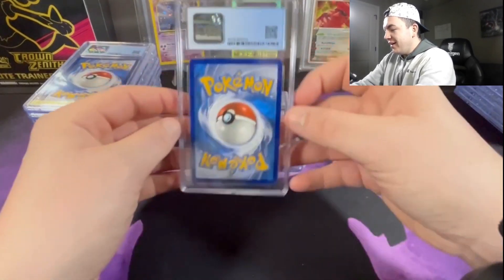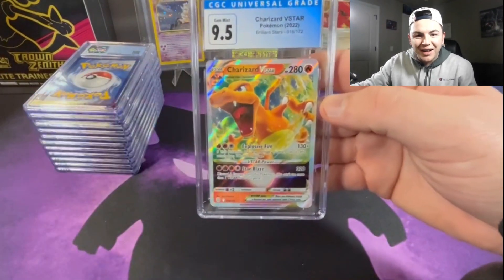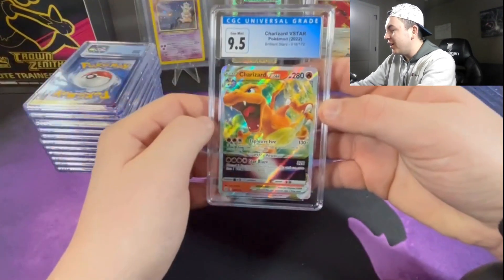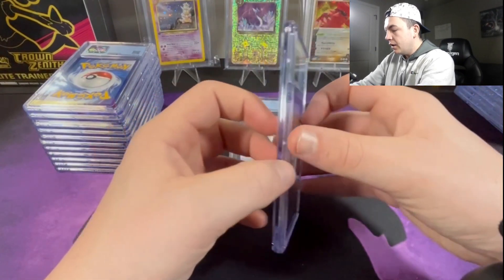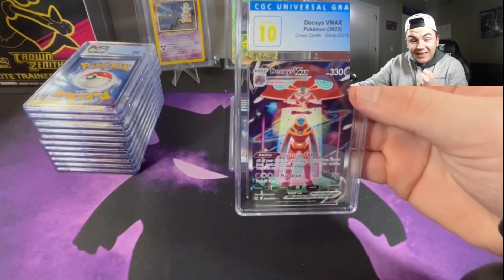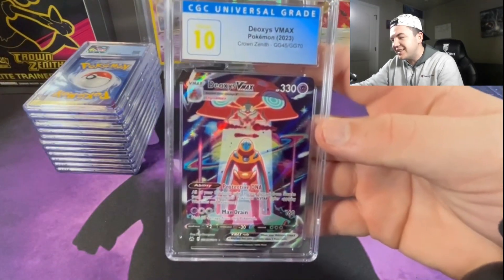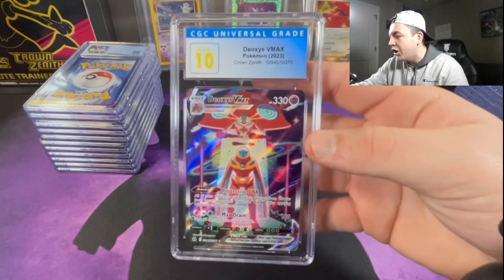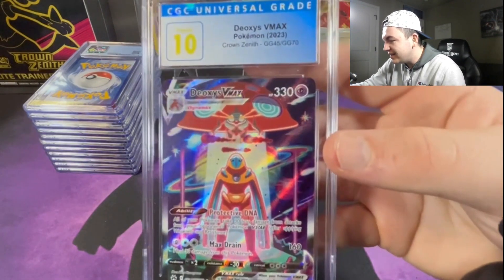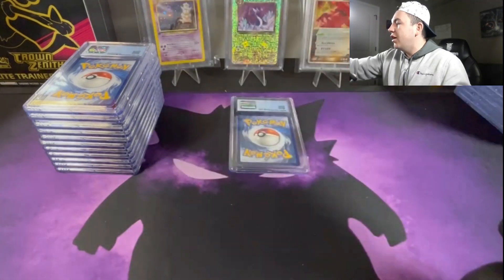Next up we got the Charizard V-Star at a 9.5 — another card I wish got a 10, but that's okay, these cards are insane. Next up we got the Deoxys VMAX in a 10! Oh my goodness, look at that card — that is insane! That's going in the collection, going up on the wall somewhere. Look at that — in a 10, my friends, in a 10! Let's go, what a good hit!